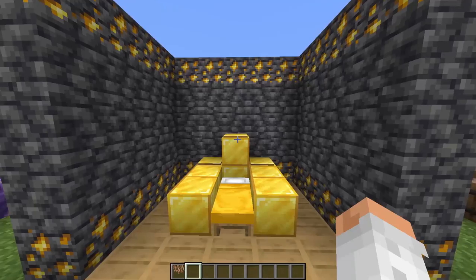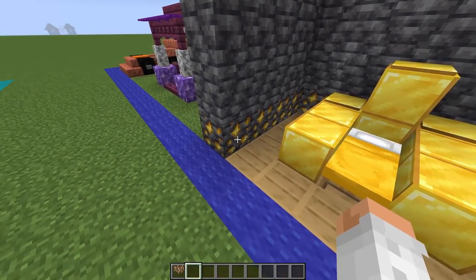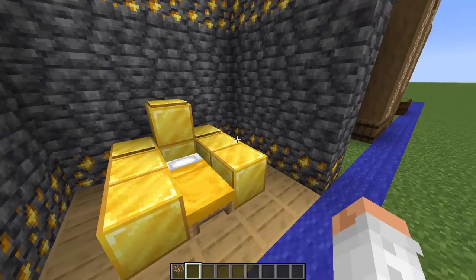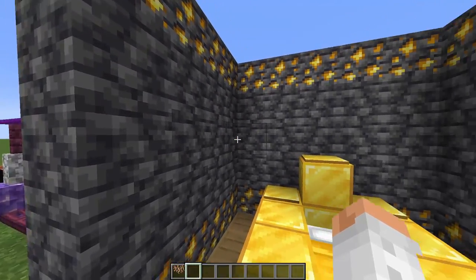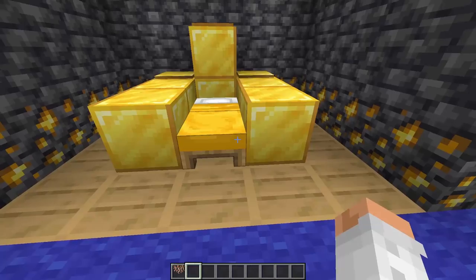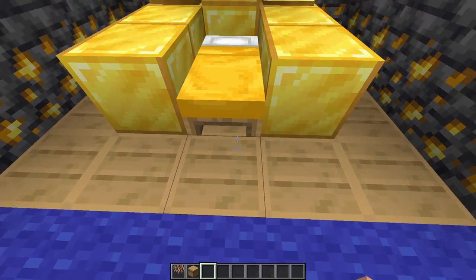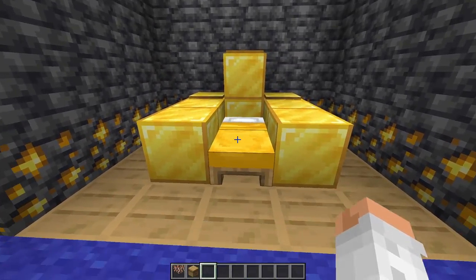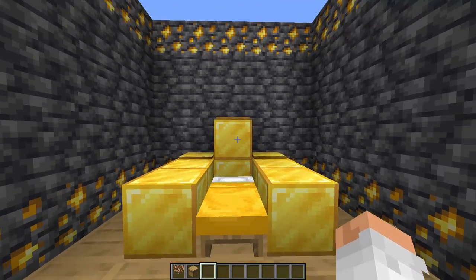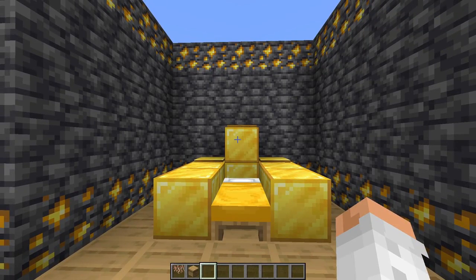Over here I have a nice bedroom design for someone who really likes to flex the amount of gold they have, using deep slate ores at the bottom and top as a nice lining for the walls with deep slate on the walls themselves. These blocks are actually beehives — the top of them looks very nice — and just with a yellow bed and some gold surrounding it, I think it looks like a very nice golden bed.